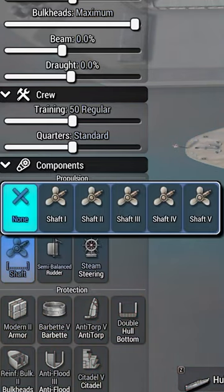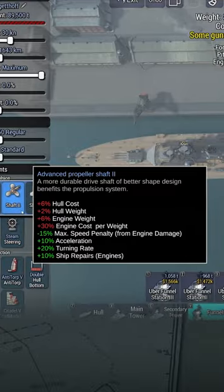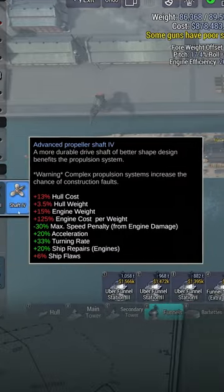There are five levels of shafts to upgrade to, ranging from 1 to 5, which gradually increase the turning speed of the ship.